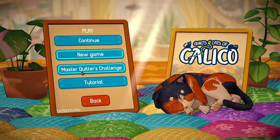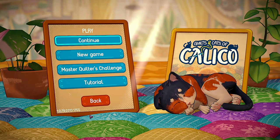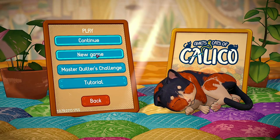You're going to see there's a Master Quilter's Challenge. As you play, you unlock stuff. If I score 50, I move on — it gets more complex and more challenging. So let's just play the game.